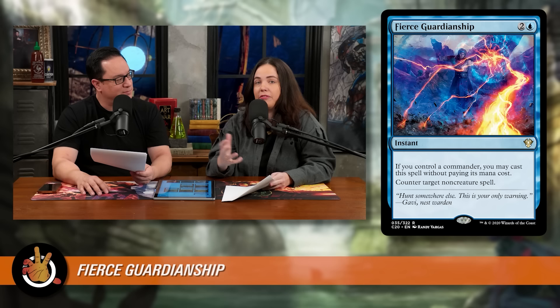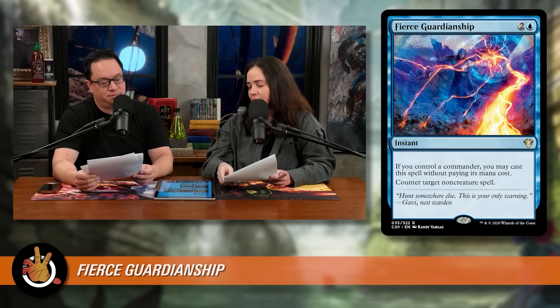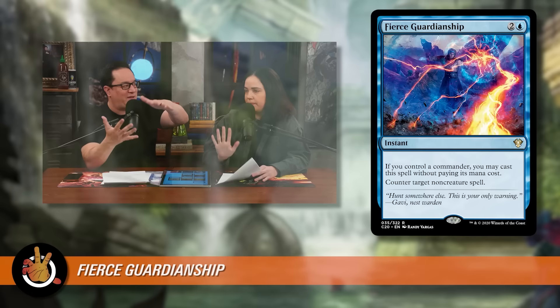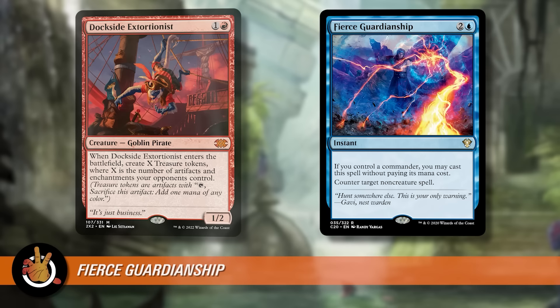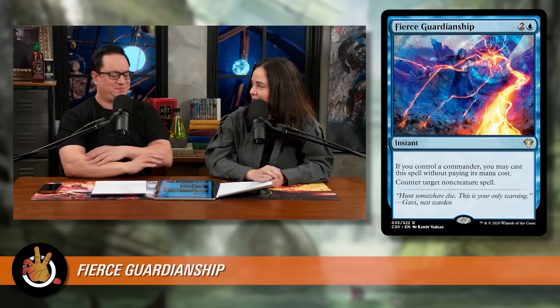It's also the type of card where it can feel bad for opponents — they're like, 'you have a Fierce Guardianship, I'm playing on a different level.' These are cards that will be reprinted, so I don't buy them until a reprint comes around. $70 is about where Dockside was sitting before its reprint. While you're waiting, just run An Offer You Can't Refuse — it functions the same way.